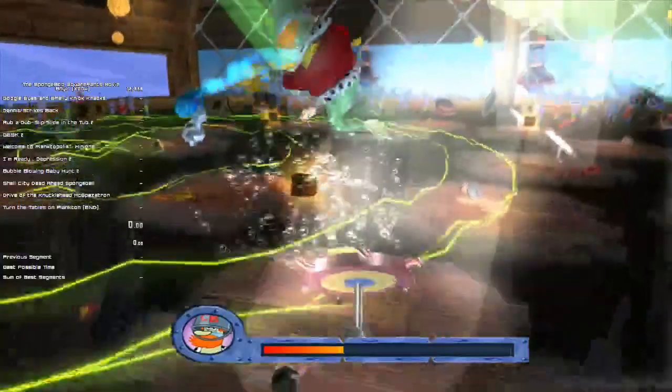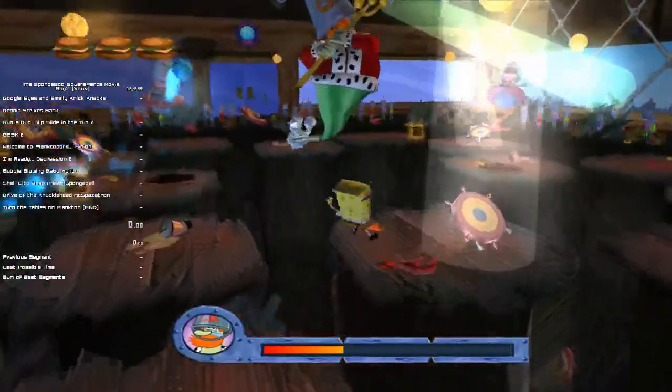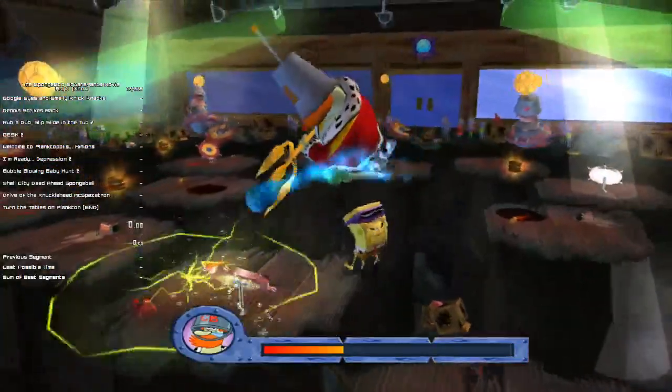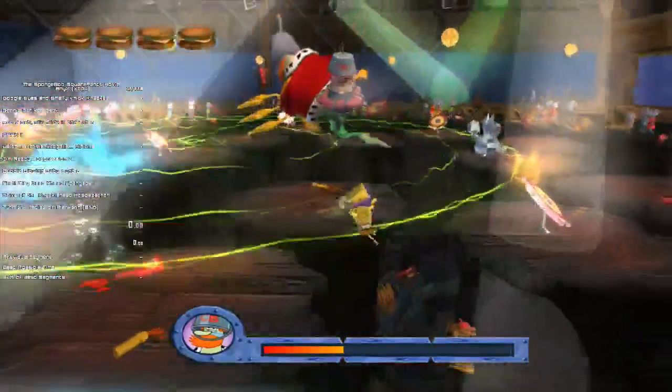This might be placebo but I think the upgraded spin has slightly better range. It also means that we can reflect the spitters' shots at them. Got hit sadly. I think the spin — upgraded spin — has slightly better range, but it also means we can reflect the spitters' shots at them — like that. It just makes life so much easier.